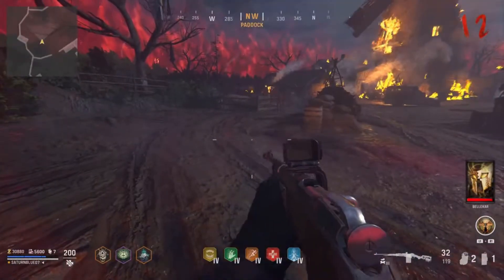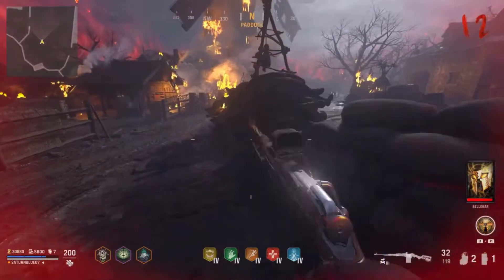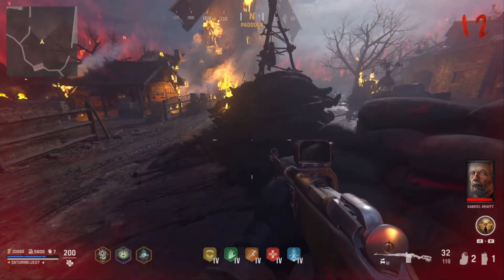Hello everyone, today in Call of Duty Vanguard, I'm going to be showing you how to get infinite equipment in zombies. So first of all, you gotta have the Motherload ability, which basically just replenishes your equipment whenever you use it, and you have a chance of getting an extra piece of equipment whenever you use it.